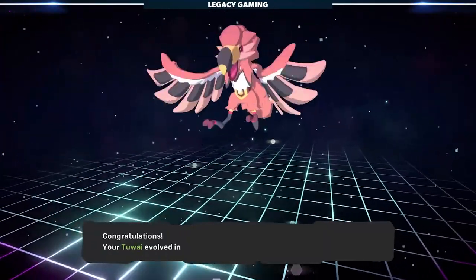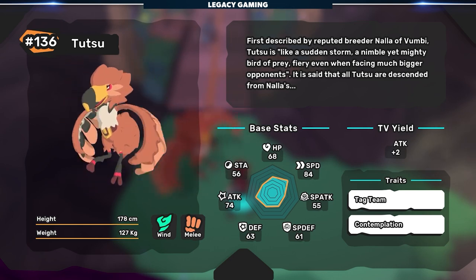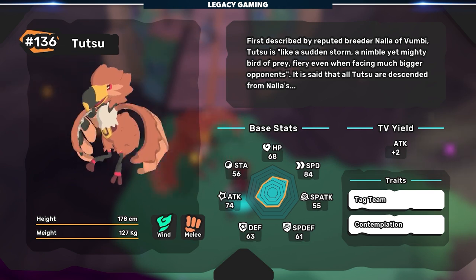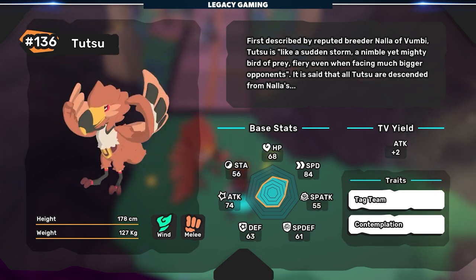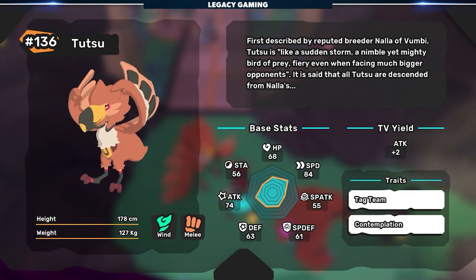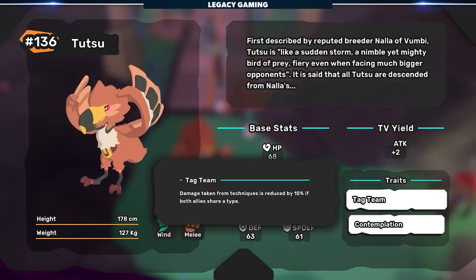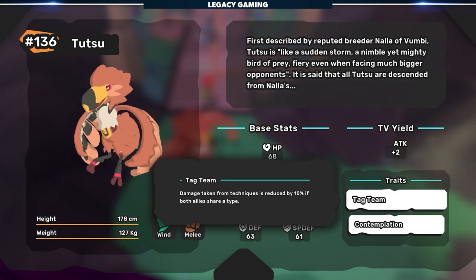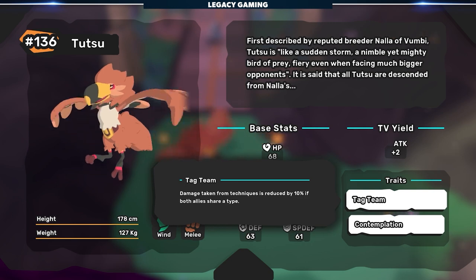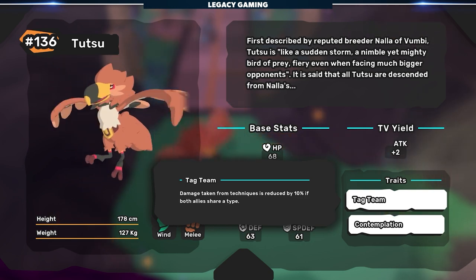Is this Temtem any good? In terms of stats, it has a pretty decent HP and even spread in Defense and Special Defense — that's moderately good. The speed and physical attack values are also pretty high, and being a Wind-Melee type, Tutsu could be a solid physical attacker for your team. In terms of traits, it has Tag Team and Contemplation. Tag Team — I think it's okay, but not great. It makes it so damage taken from techniques is reduced by 10% if both allies share a type. This seems like a very niche strategy and one that's probably prone to failure, so I think it's the weaker of the two traits.